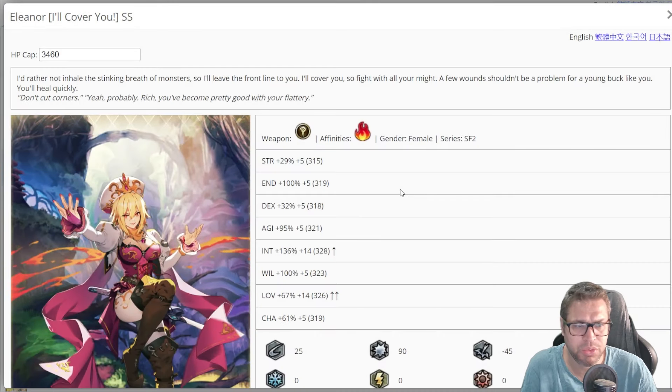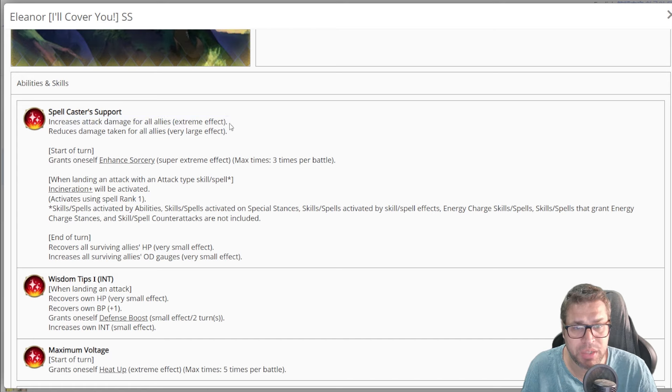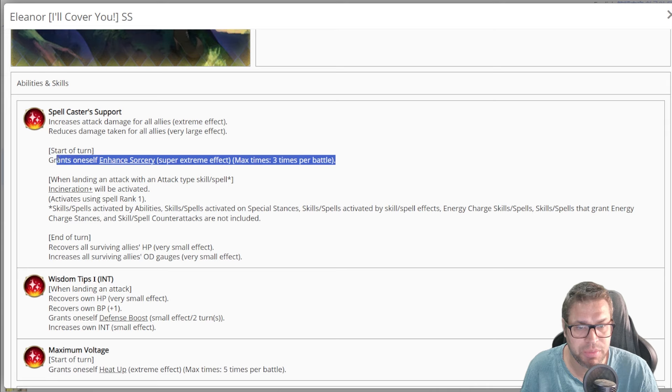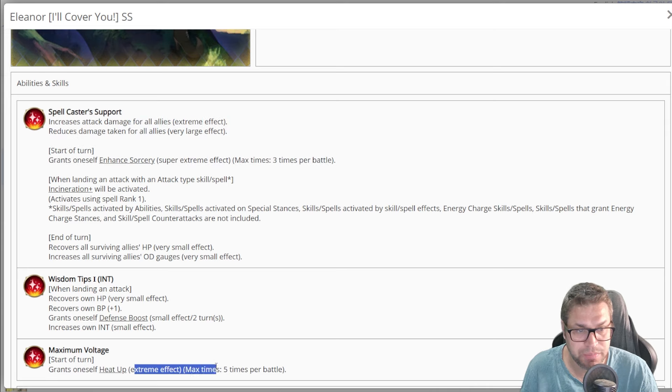Moving on to Eleanor: she has 100 endurance and will, low will, 95 agility which is below average for mages, and 136 intelligence — a good value. She improves damage for everyone by 30% and reduces damage taken by 30% too; this was added on global because she was really bad without it. On the start of a turn she grants Enhanced Sorcery of 50% improved spell damage to herself — that's a 150% improvement — and heat ups of 30%, five times.